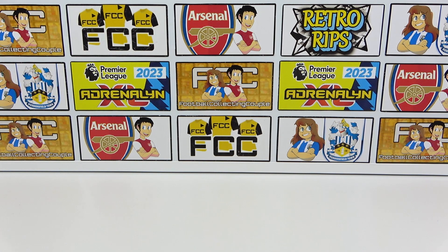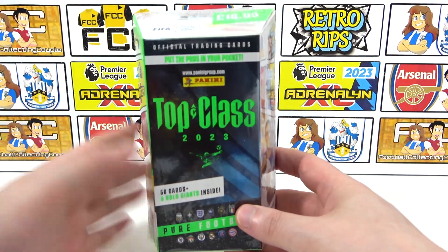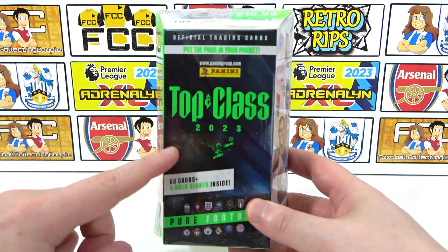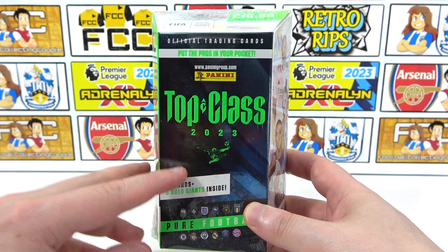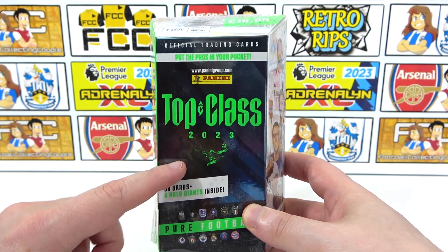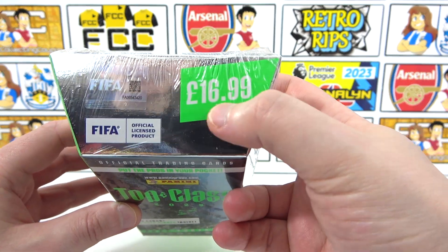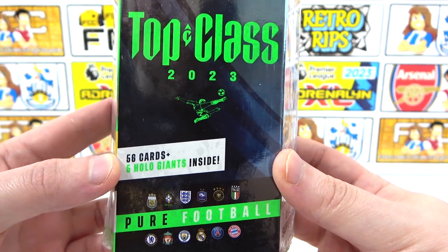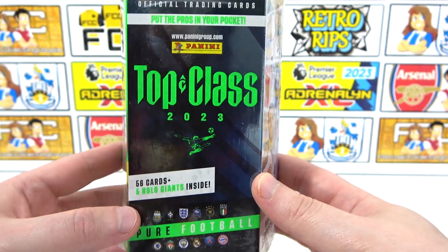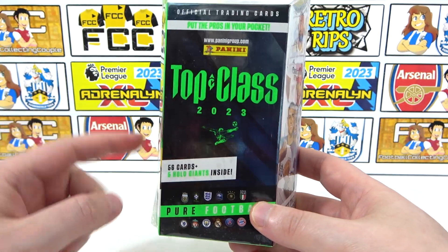Hello, we are Football Couple, and today we're going to be opening the brand new Panini Top Class 2023 blaster box. This collection is now released in the UK, so you can pick up products from the Panini UK website including this blaster box. It is available for £16.99, and in here we will be getting 56 cards as well as five Hollow Giants — the limited editions for this collection.